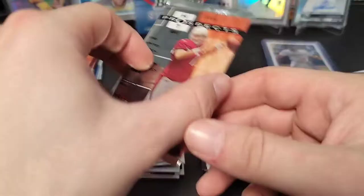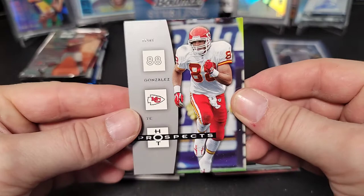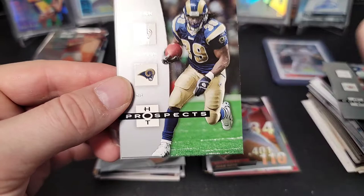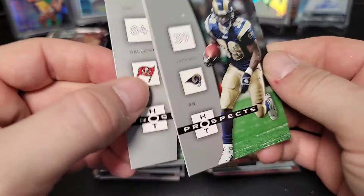Moving on to football — 2006 Hot Prospects hobby pack. This is what we're missing since we had to switch to multi-sport; it's all we get for football now. Tony Gonzalez, Anquan Boldin, Steven Jackson — a couple cards stuck together — Marvin Harrison, Joey Galloway. All base on that one.